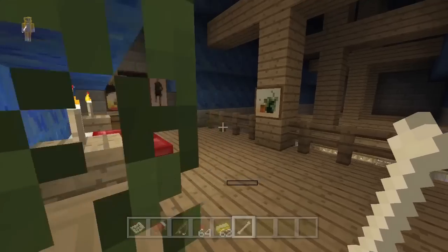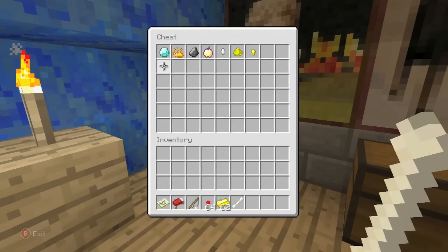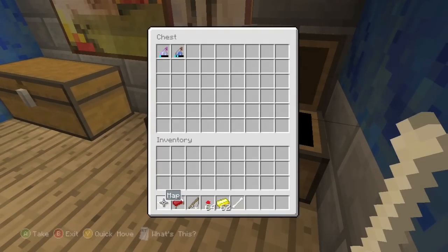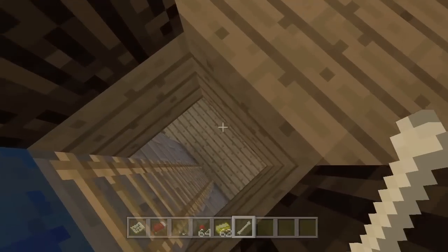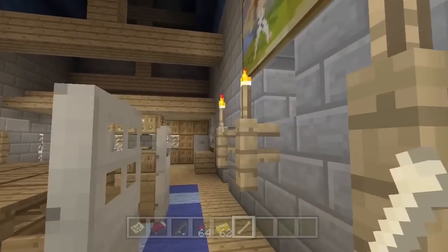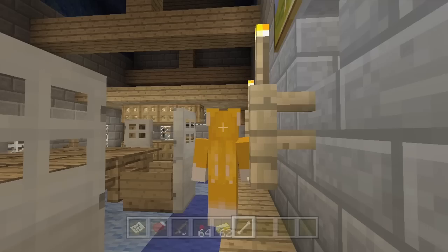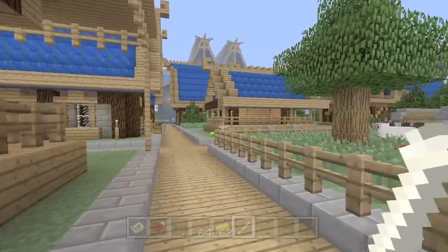Up here we have some little sleeping quarters. Anything in the chest? Oh, some diamonds, some blaze powder, some flint, and some other stuff. And a couple of potions in here. So yeah, a pretty nice house — I'd be happy living on here. Actually, I probably wouldn't because I'd probably be seasick. Seeing as I am a cat, I don't think I'd fare too well living on a boat, being surrounded by water the whole time.